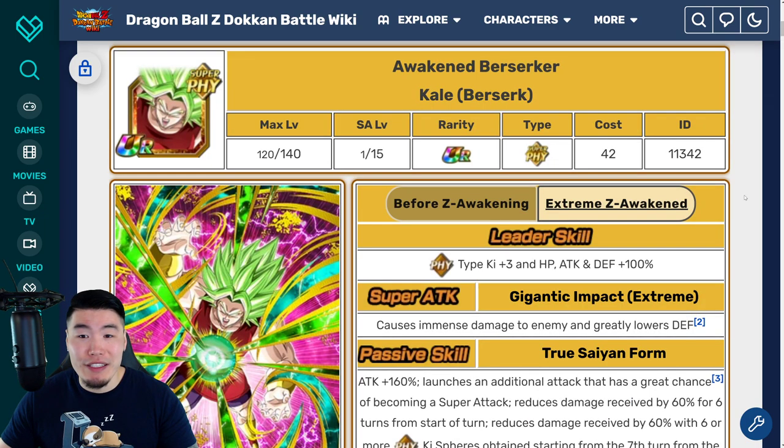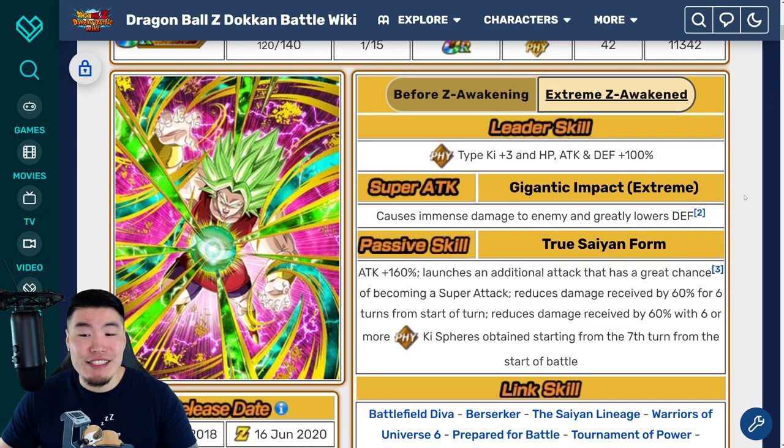You can't go wrong with Fizz Kale either, because she gets some really crazy damage, also 60% damage reduction for 6 turns. That's kind of her thing — she just does a lot of damage, and she can launch up to 3 Supers. Just a beast of a unit.